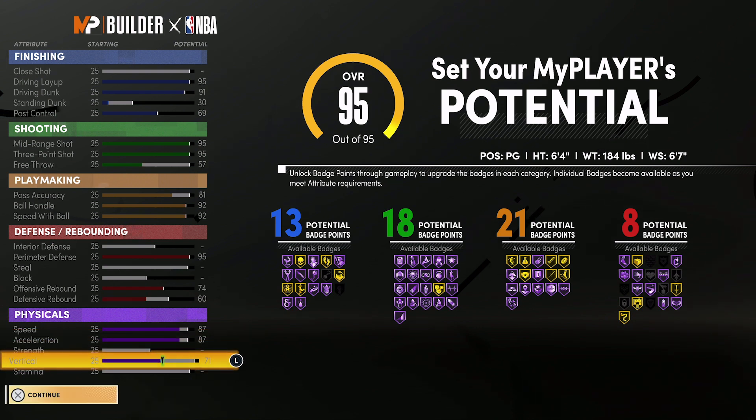Bring your vertical up to 71. At 99 overall, you're going to have a 99 driving layup, a 95 driving dunk, and a 73 post control so you can do post fades. You'll have 99 mid-range and three-point shot so you can shoot from everywhere. Your playmaking will be at 85, so you'll be a decent passer for a point guard. Your ball handle will be at 96.